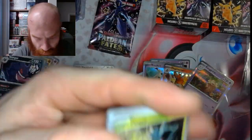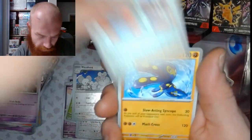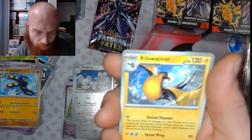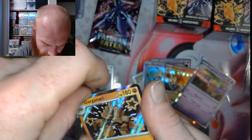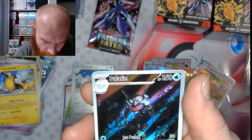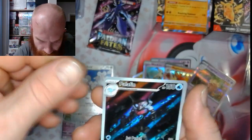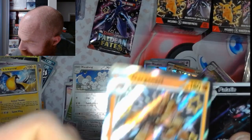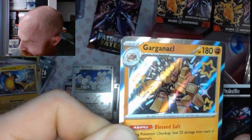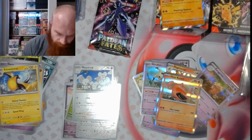Fighting energy. Let's get it — Pineco, Numel, Natu, Paldean Student, Grafaiai, oh no — Kilowattrel — Garganacl with a little nick up at the top on the corner, can't really see it — oh there it is, top left. A Palafin illustration rare and a Heat Rotom. Well at least the Palafin dodged that bullet. I'll still card it up, sleeve it up, save it up.